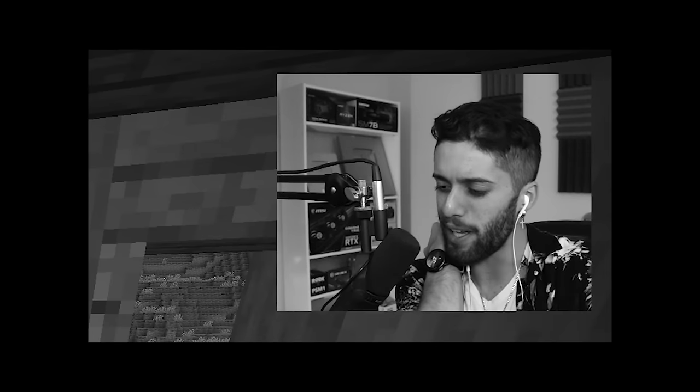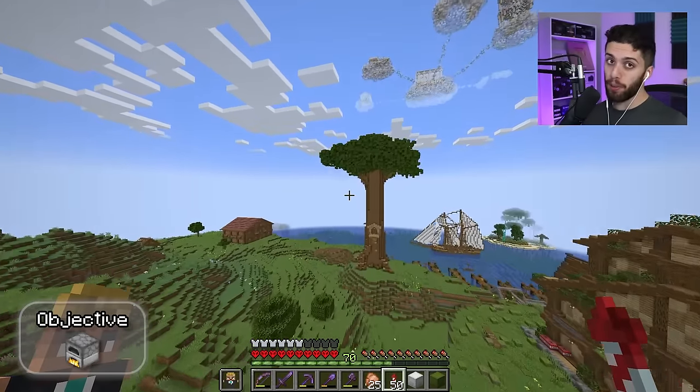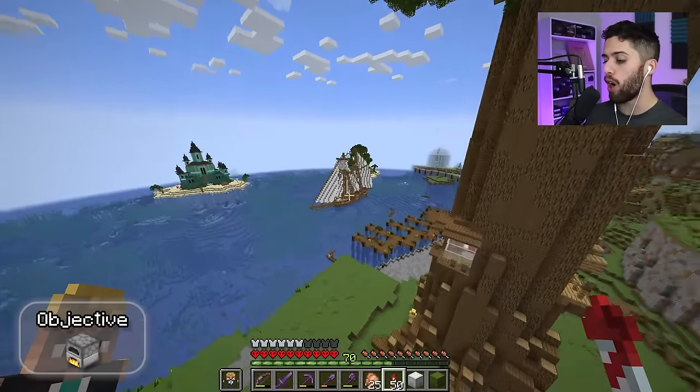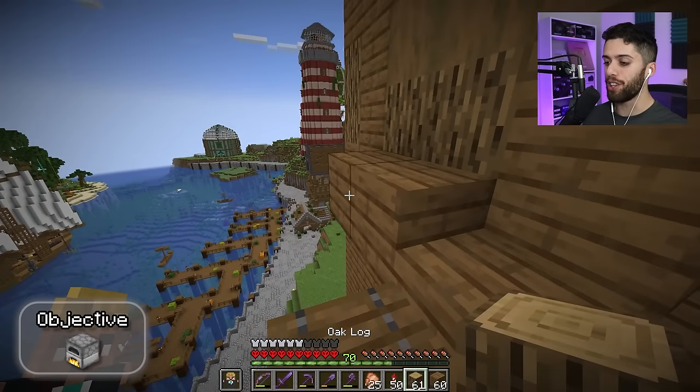I hit my elbow. Alright alright. Let's go to the next branch, which is going to be a smelting branch. Because after all we're gonna need a place to put all our furnaces and cook up all our raw ores and our food. Think of it like a kitchen — just a kitchen that's floating on the side of a tree.